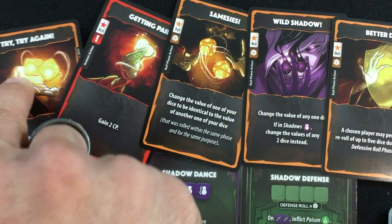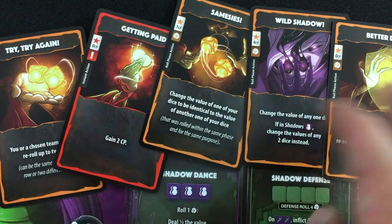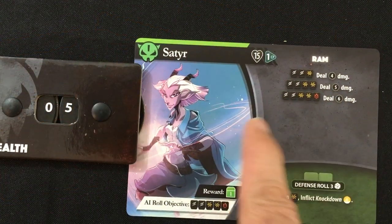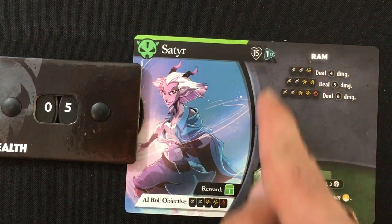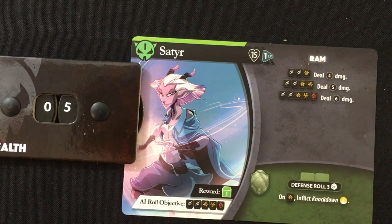You do get a second main phase after rolling if you want to play more cards or sell some, but I don't need to here. The Satyr would roll for the Shadow Thief, but because none of his effects will do anything except deal damage and the Shadow Thief has shadows and can't be hurt, we'll just skip that.